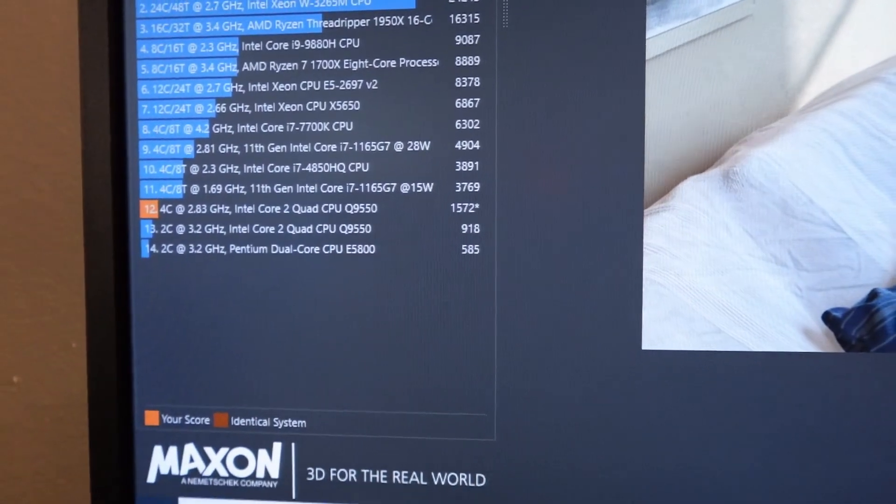In Cinebench R23, using the 4GB sticks knocked it down by about a hundred points. But testing games and the Heaven benchmark actually helped quite a bit, along with an RX 6400. The RX 6400 only uses four PCIe lanes instead of 16 — most video cards of that era used a full complement of lanes. Now a lot of cards are cutting back to eight or four lanes and increasing speed to do the same job more efficiently.